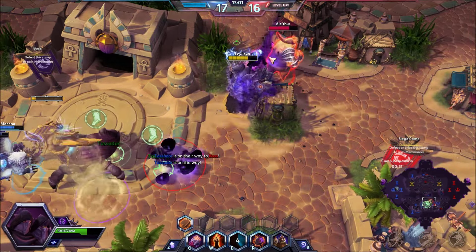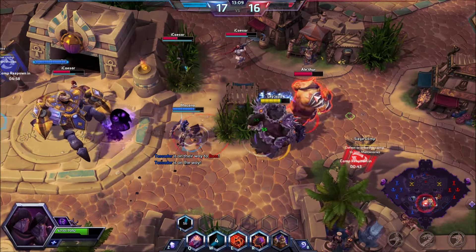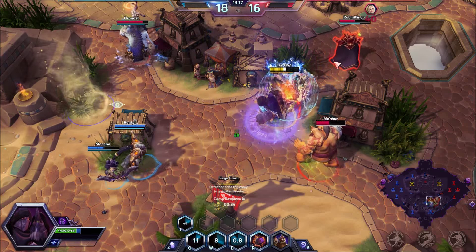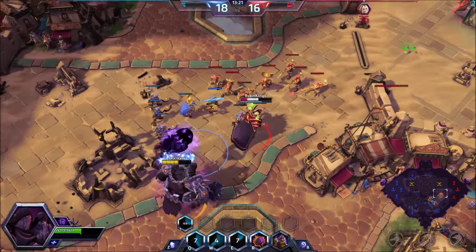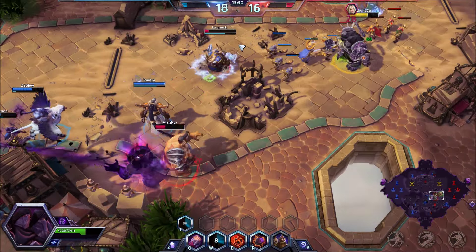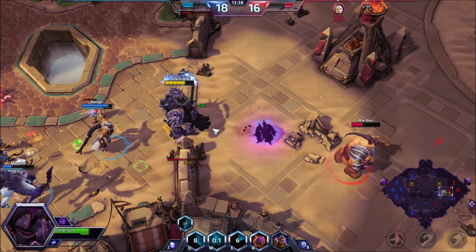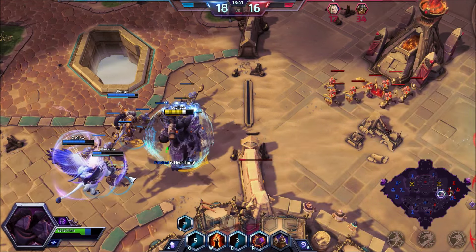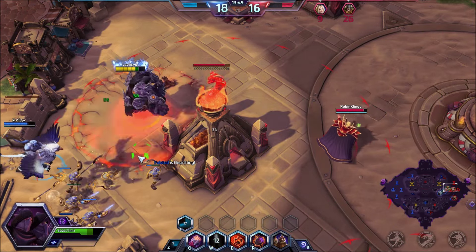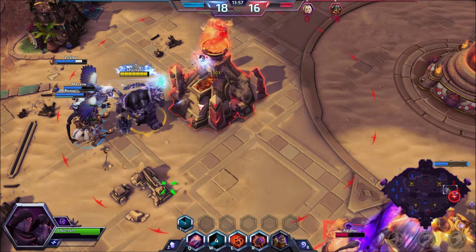We harass the enemy, going in for a kill. Bombs away for Kael'thas — it'll take a while to reach him. Going for the Cho'gall instead or Muradin — too much help to kill. So for you it's about not having to worry about positioning and all that, which makes it easier and more fun.